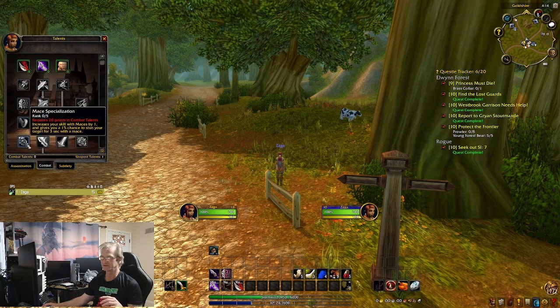For PvP, here's a big thing: maces only. Don't take Sword Specialization, don't take Dagger Specialization - I see a lot of people just getting owned in PvP. In PvP it's maces, for the simple fact that when you take Dual Wield Specialization and Mace Specialization, each point gives you a one percent chance to stun your target for three seconds. At five points that's a five percent chance per strike to stun, and if you can keep your opponent stun-locked, they can't do anything.